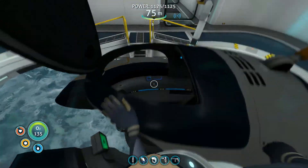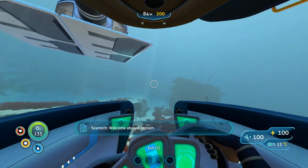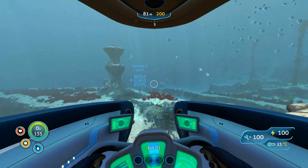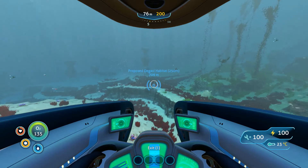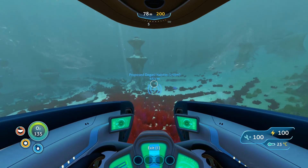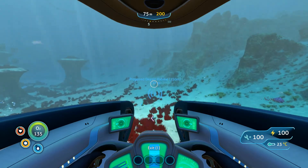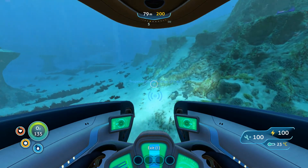We're going to kind of look around and see what we can find today. We're going to jump in the old Seamoth. So what do we have here — a camera, camera 2, we have a waypoint, the Degasi habitat. Let's go — 250 meters deep, we can go there. Let's go see what we can find there. And if not, I want to go kind of look around the Aurora, see why it exploded, kind of explore that and see what we can find.